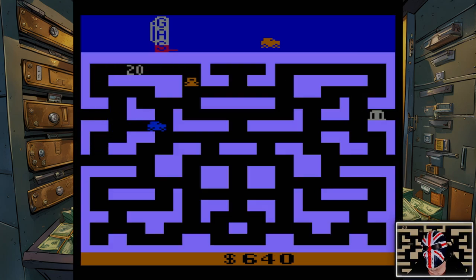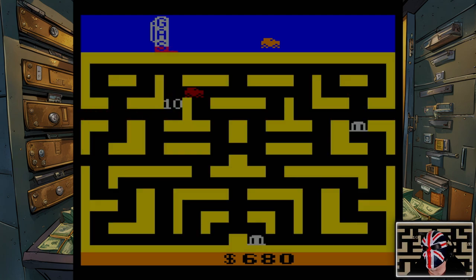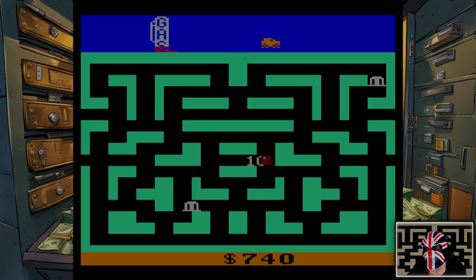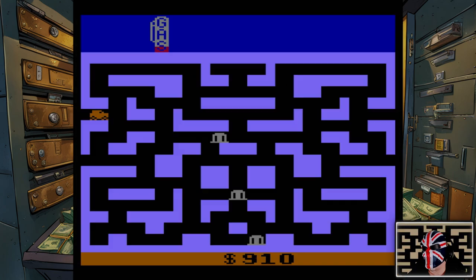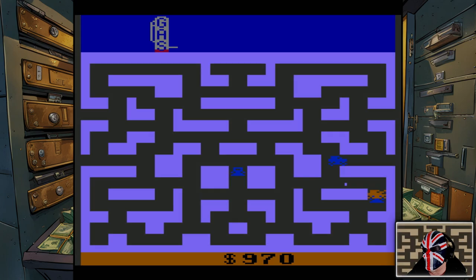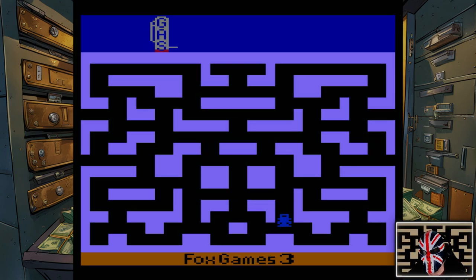Grab that, grab that — 1,000 points I think we're going for. There's that tricky one at the exit point where we died before. I do like the use of sound — it's absolutely minimal sound but it's nice, it really is. Even with the bombs going off. Died out of fuel — 7,900. And we went and we died — 9,700. Fox Games 3, I think, produced it. I don't really know what that means.